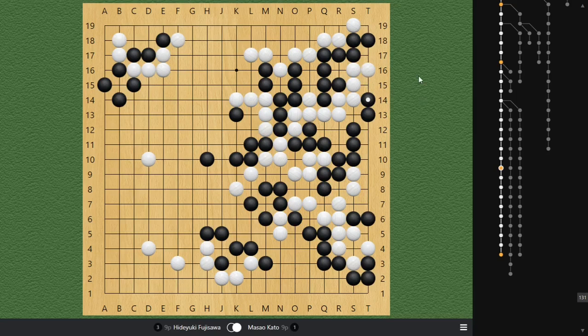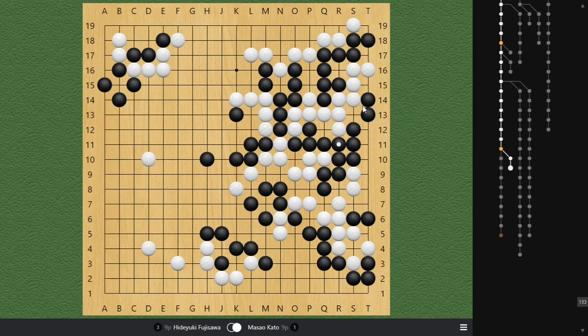White extends down and then Black crawls here to get rid of White's eye. At this point, Masao reads out everything and he resigned. But we need to present why he resigned here. When Black plays here, White needs to give up the idea of trying to kill this group because White has already lost a bunch of liberties — he's not just short by one, he's short by many. So White does not have time to try to get rid of Black's eye, because when Black connects, White is no longer able to make the Seki.